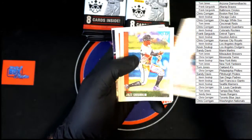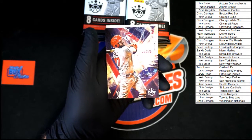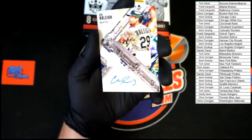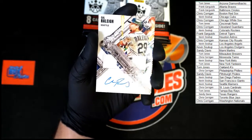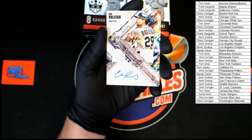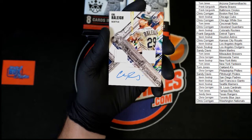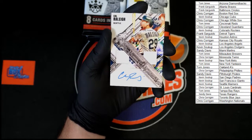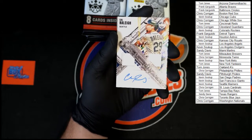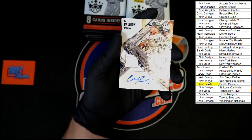Next pack: Brian Hayes, Jazz, Eddie Stanky, Eddie Murray, Juan Jepez rookie, Cal Raleigh. Auto dual patch — wow, that's really bright. Let me see if I can adjust that. Cal Raleigh going to Seattle — that one is going to Kevin S.